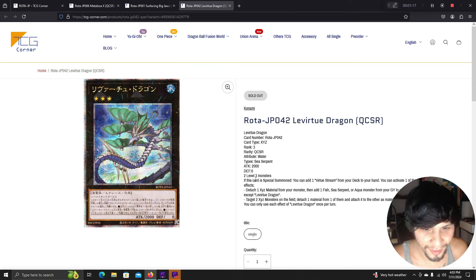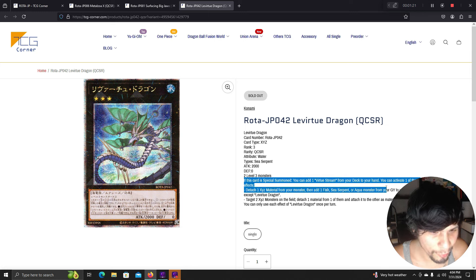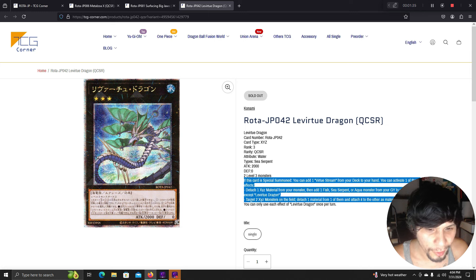Leviair Two Dragon: if this card is special summoned, you can add one Virtue Stream from your deck to your hand. Once per turn: detach one material from your monster, then add one fish, sea serpent, or aqua monster from your graveyard to your hand. Alternatively, target two XYZ monsters on the field, detach one material from one and attach it to the other.